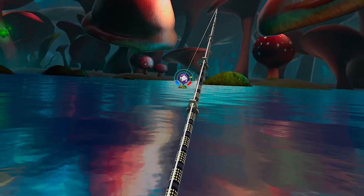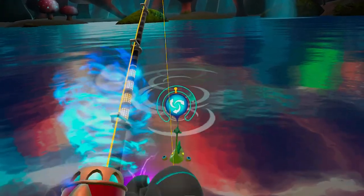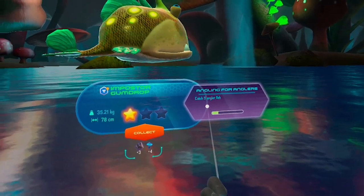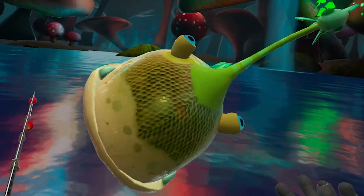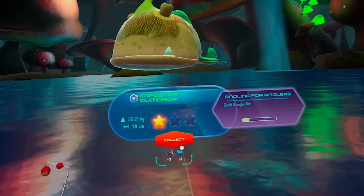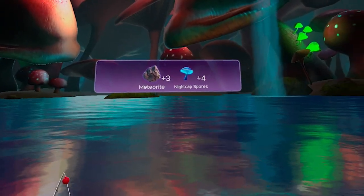Some of these fish are really cool — they actually look really cool. Watch what happens when you push the button: it reels it in really fast. Look at that giant thing — that's a new one, looks like a sponge. I've got an angler fish. The imposter gumdrop — that's funky looking. You can actually grab it and look at it, turn it around, flip it all over. Now we can put it in our aquarium. As you collect, you'll see asteroids and nightcap spores.